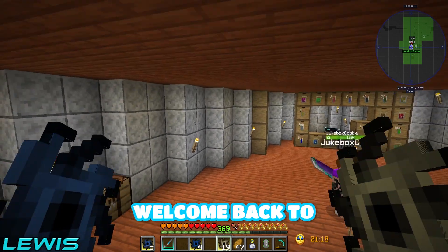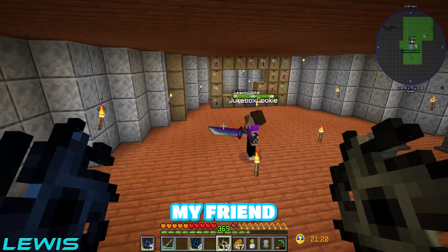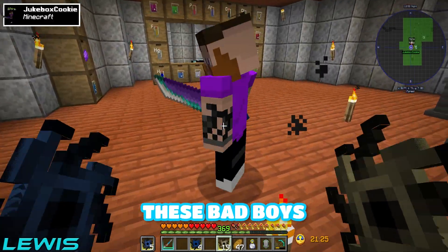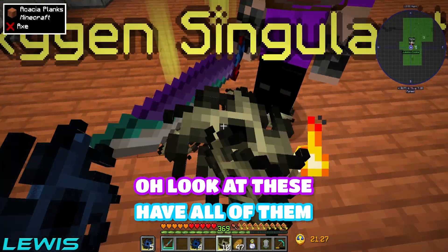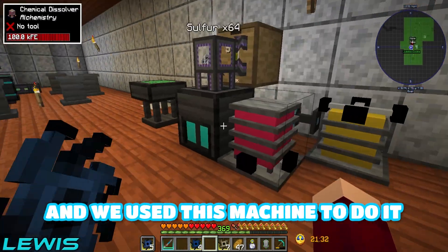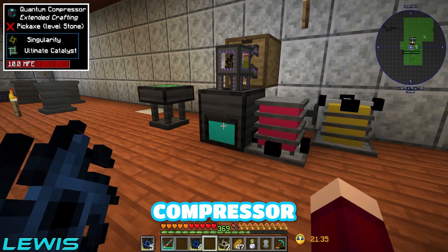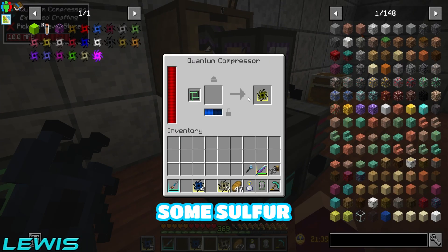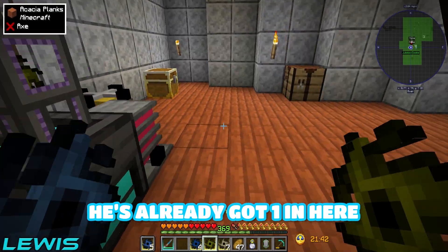Miles, welcome back to Encrypted, my friend. In the last episode, we started making these bad boys right here in my hand. Look at them, I have all of them. We use this machine to do it — the quantum compressor. Look at this bad boy making us some sulfur singularities. He's already got one in here. Let's go.